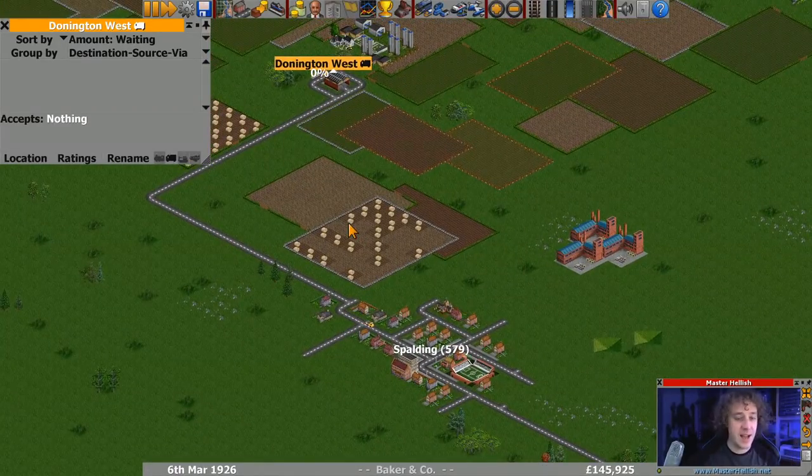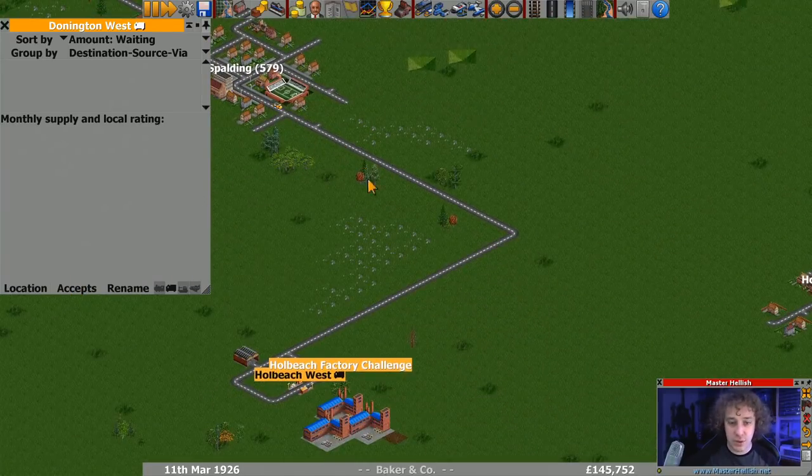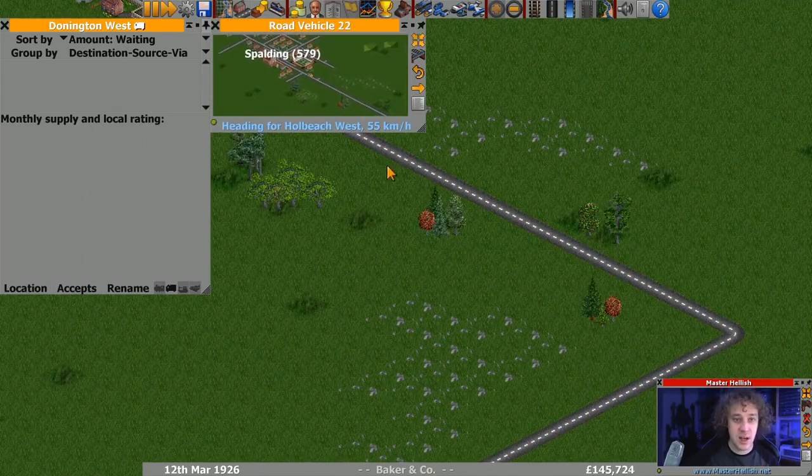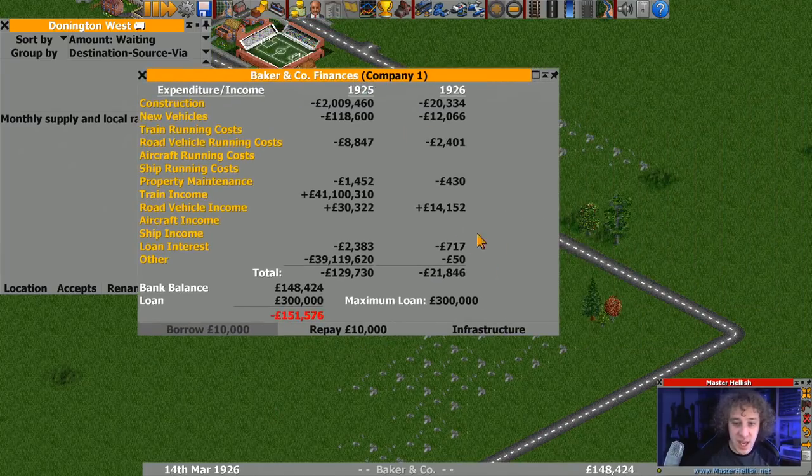As soon as that one's completed a journey we'll see things starting to stack up at Donington West, because it will register that as a legitimate journey. If you're not sure whether anything's been supplied there, look at the ratings - if there's stuff being supplied, there'll be a rating. So we'll leave that on screen. We'll see this guy's on their way, it's now March.